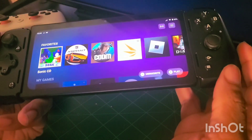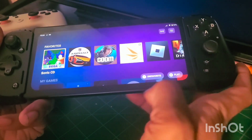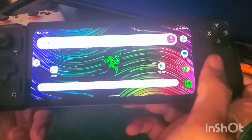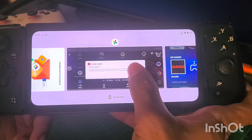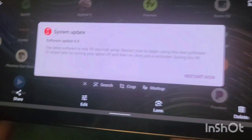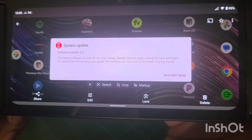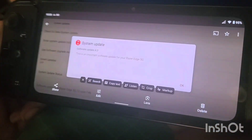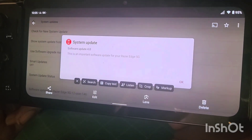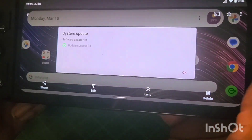I think the updates were basically the Google Play update and also the Android security patch. I'm gonna pull up some screenshots for you — the latest one was System Update 4.0. 'The latest software is only 90 seconds away.' This is an important software update for your Razer Edge 5G, as you can see on the screen.